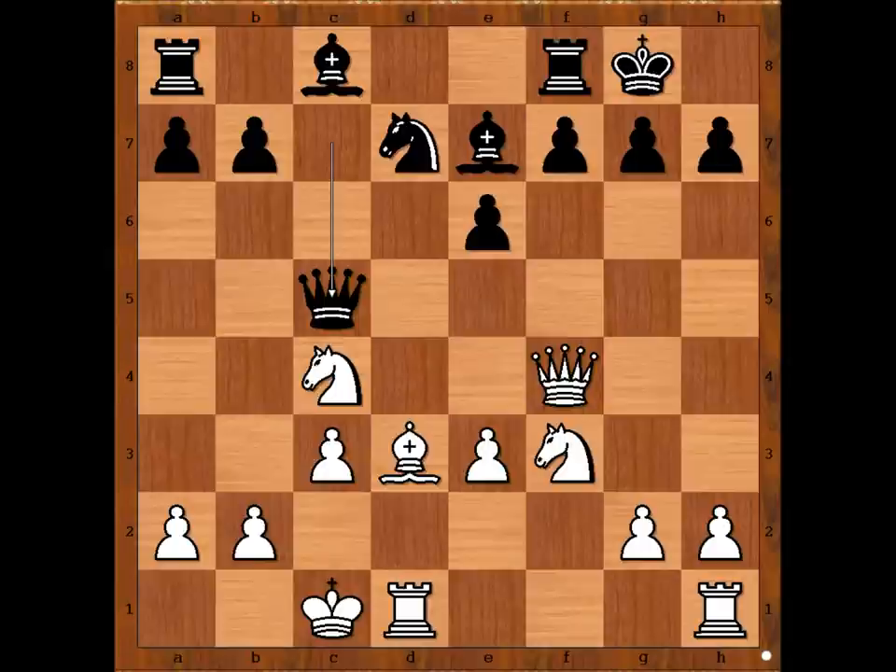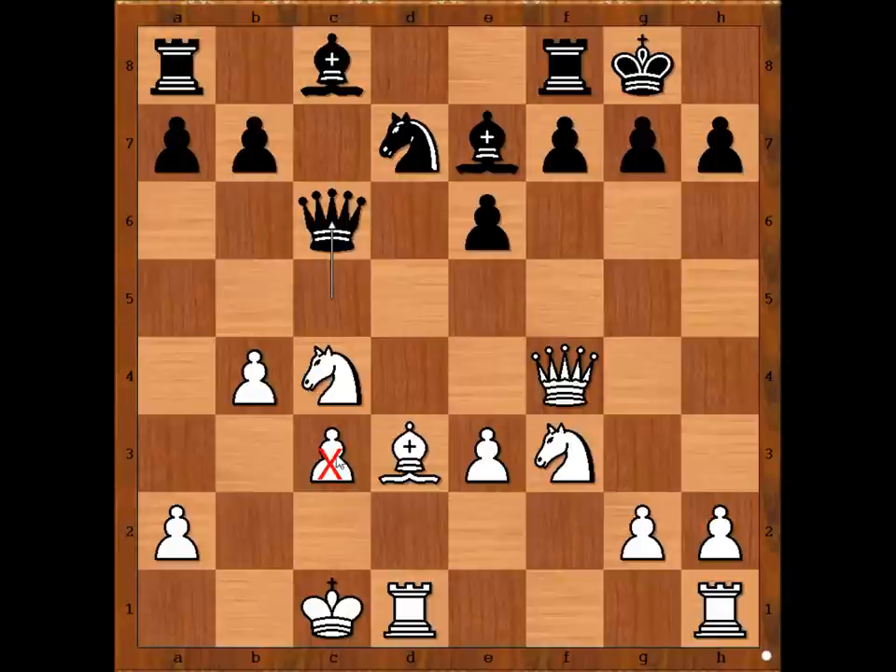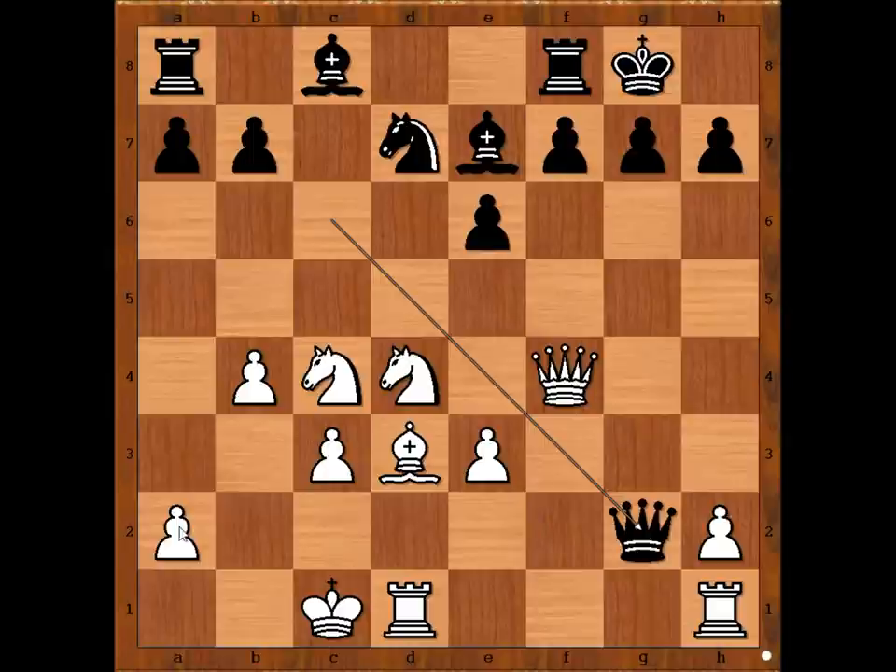Queen to c5, white to move — this is now very interesting. b4! Is this risky or not, attacking the queen? Queen to c6, x-raying the pawn on c3. Perhaps you would think that white would play king to b2 or something. But David played knight to d4, attacking the queen and sacrificing the pawn on g2. Queen takes on g2, threatening queen takes pawn on a2.